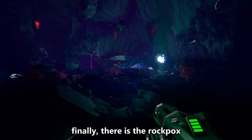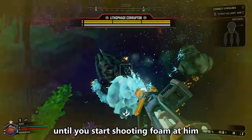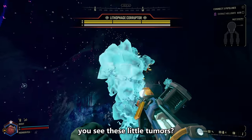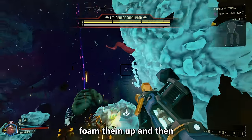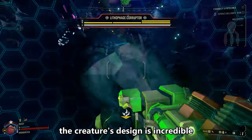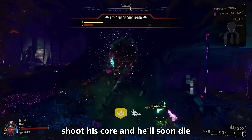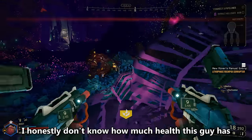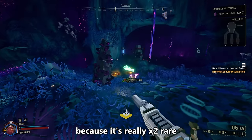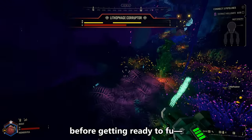Finally, there's the Rockpox Corruptor — Harold. This creature is passive until you start shooting foam at it. There are two shield layers protecting three body parts that need to be damaged. Foam up the little tumors, and once everything is coated, suck it all up. The creature's design is incredible and very Lovecraftian. After you break its shield, shoot its core and it'll die. I honestly don't know its exact health, resistances or weaknesses because it's really rare — but in truth, it's not too hard. Just remember to soak and suck before getting ready to finish it off.